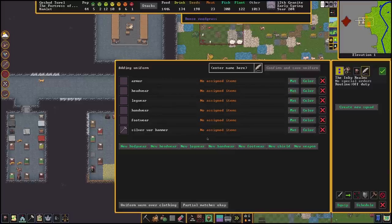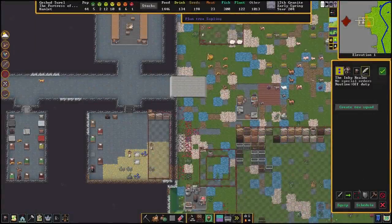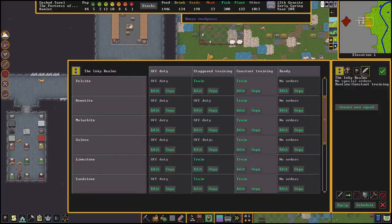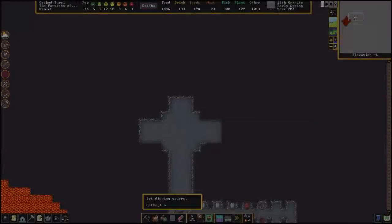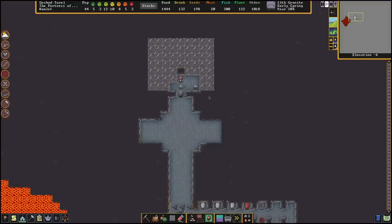Now that we have a way of telling them what to wear, we need to create a training schedule and give them a place to train. To assign a schedule we go to the squad menu and go to the schedule at the bottom of the screen. This screen can be a bit daunting at the beginning but let's just choose the constant training option. Some people will argue that staggered training is better since they will also help out the fortress every other month, which is true, but I prefer to let them focus on defending my gates instead of crafting beds. To start out we can have a simple room with a couple of beds in it to create their barracks from the zone menu — here they will sleep, train and store their weapons and ammo if you provide storage in the form of cabinets and chests.